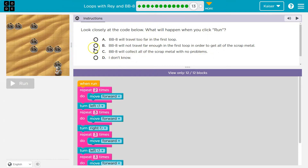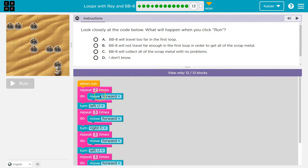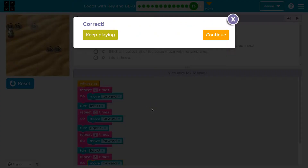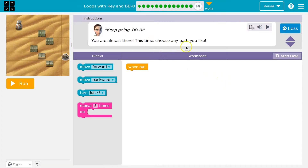Go through this code step by step. When you click an answer and hit run, it submits to your teacher. Repeat two times - move forward: once, twice, then turn left. Then move forward three times: one, two, three, then turn left. Then turn right. Let me think - two steps doesn't seem like enough to get all the scrap. Make sure you go back and watch this part if you're not getting it - it's important.